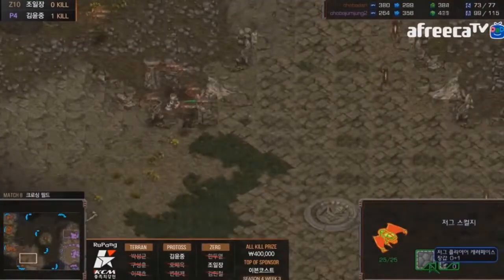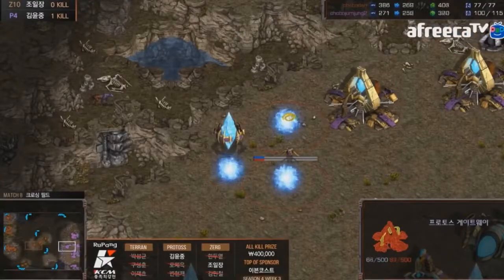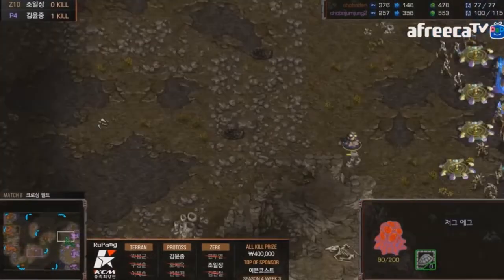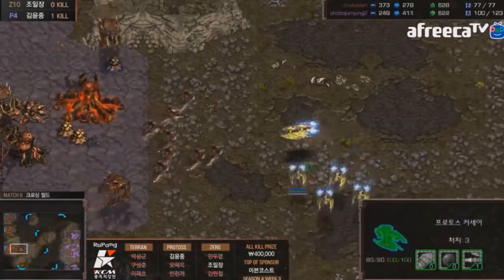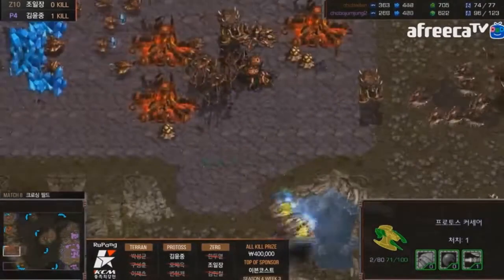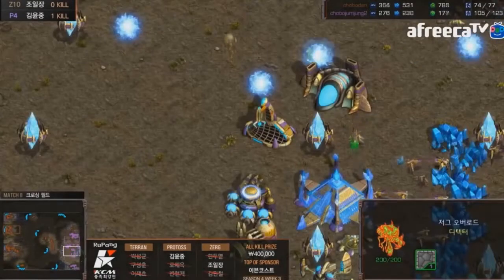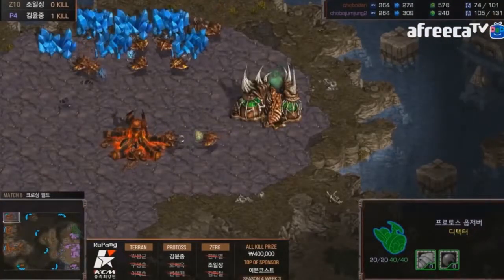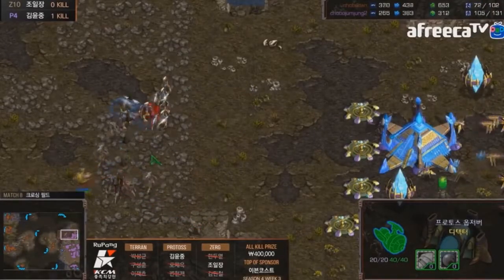Hero is going to make a ton of scourge and try to suicide onto these corsairs, but there's such a large number that it probably won't work well. Getting a full surround might kill them, but it takes a lot of gas. Nice scourge flank actually picks off more than it should have. At this point Shuttle finally gets an observer out and can start moving out to do some damage.